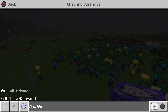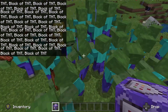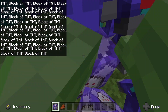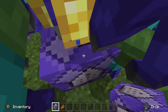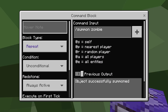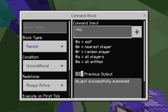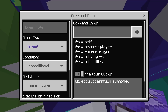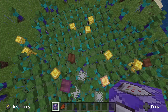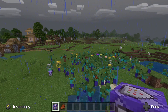Then you just have to break the command block — it should be easy. Never mind, it's not that easy. Let's get rid of the command and see whether that works. Okay, so now there's no more command but there's still your own army of zombies. Isn't that cool?